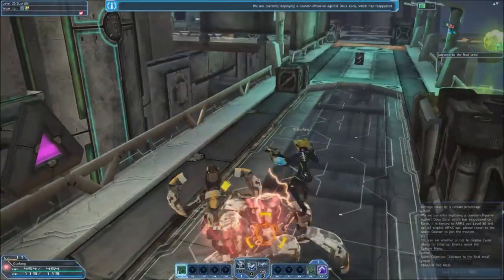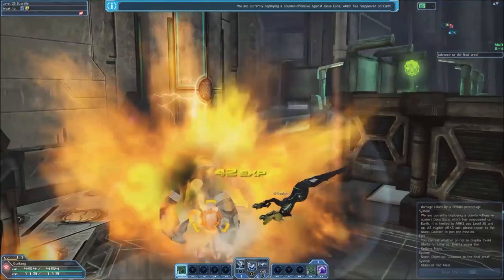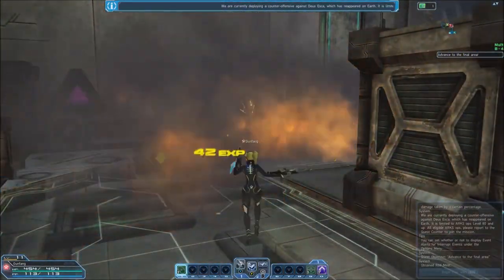The Gunner specializes in twin machine guns, and to a lesser extent, rifles. The Gunner does best when moving constantly around the battlefield, dealing more damage the longer they avoid being hit.